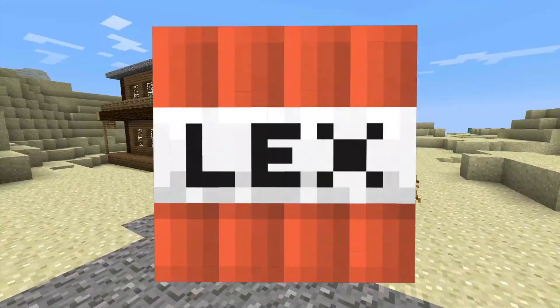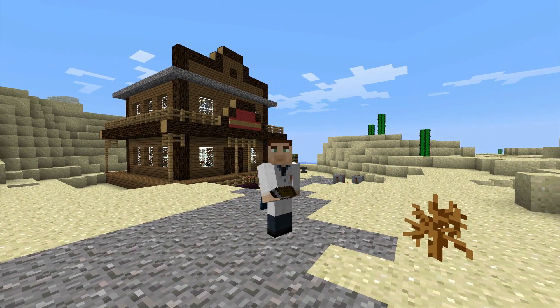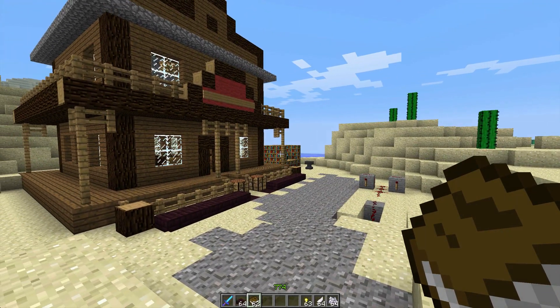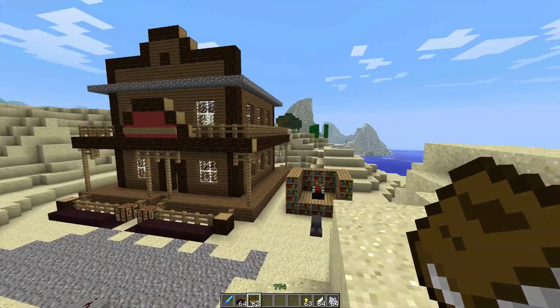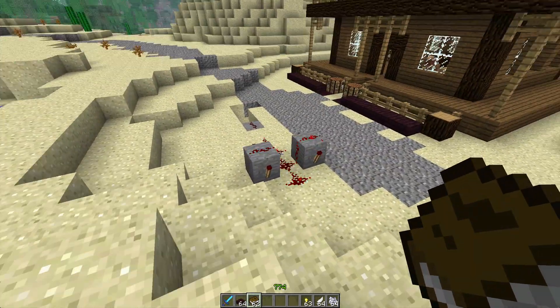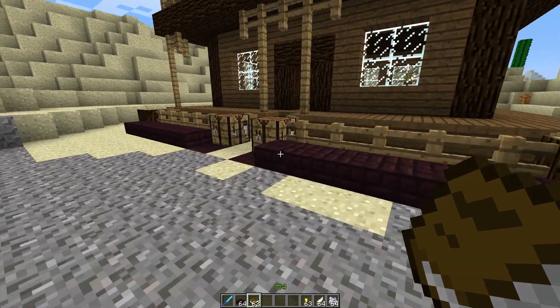Hello everyone and welcome to another snapshot video. It's been a while since I've done one of these, but welcome to 12w49a. Now this isn't for 1.5, but actually for 1.4.6. This is an update that Jeb wanted to do because he wanted fireworks to be added for New Years, and this means that 1.5 is probably going to be released in January and maybe even February. But let's have a look at what's been added in this snapshot.